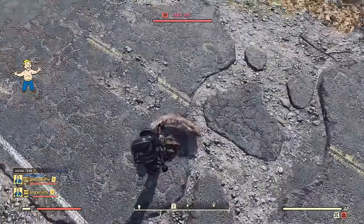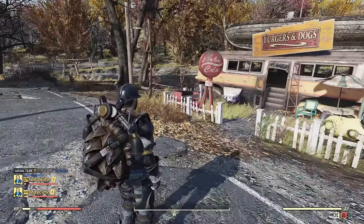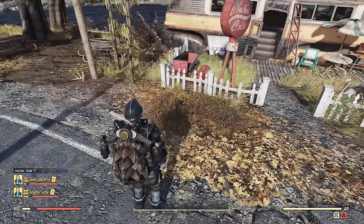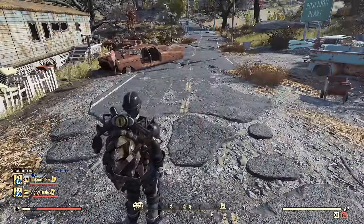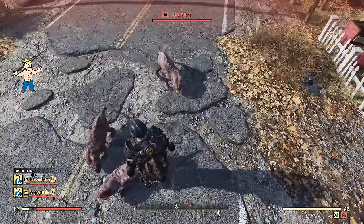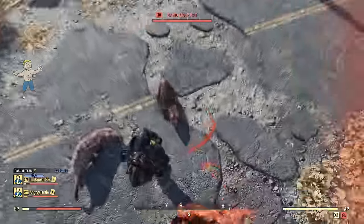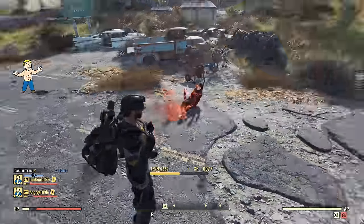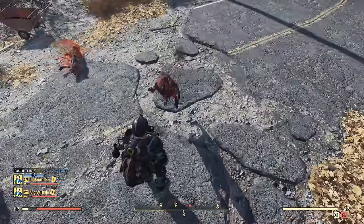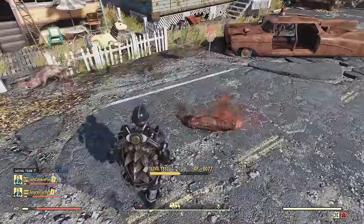There we have a Mole Rat attempting to bite. One thing I don't like — it's a chance to trigger, so they need to keep biting you. This Mole Rat just gave up. Okay, they're back — three Mole Rats. Can we get the fire effect please? There it is! The fire, and the Mole Rat is dead. So you can see it is enough to kill a Mole Rat — the fire does the damage.